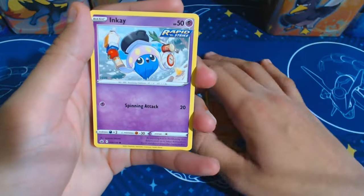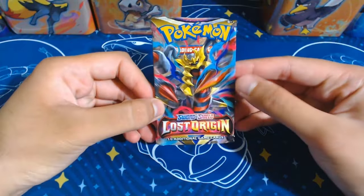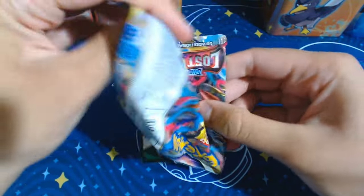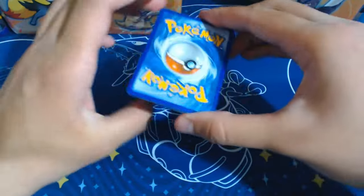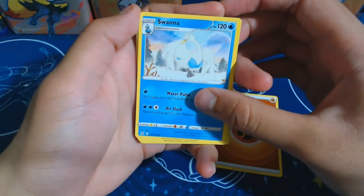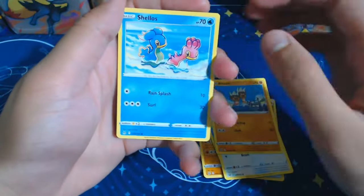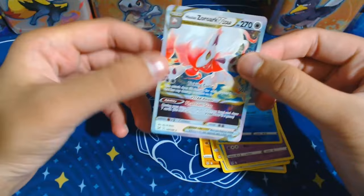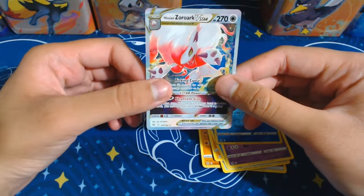Inky, Ampharos, and our rare is a Wheezing. Lost Origin pack one - let's get straight into it. There are some lovely cards in Lost Origin. Aswana, Hariyama, Nuzleaf, Ducklet, Porygon, Barnacle, Shellos, Marwile. The reverse is a Politoed, and then - ooh - I think I already have this card, but it's a nice looking card. It's a Hisuian Zoroark - nice!